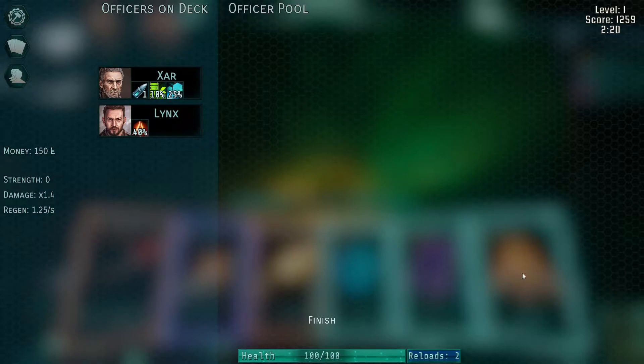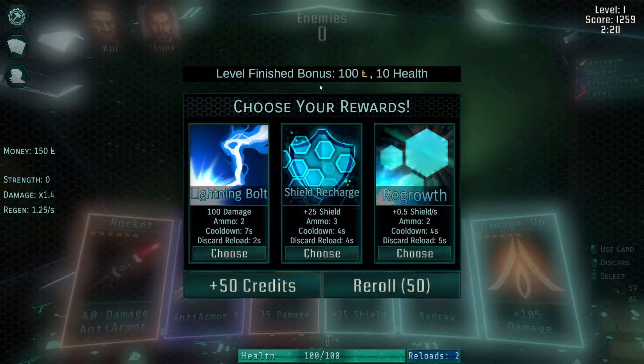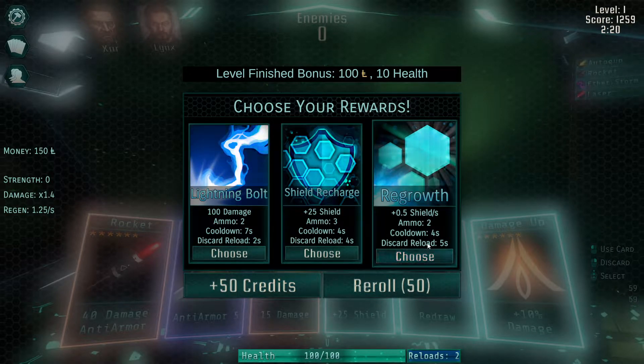We have zero strength, which means all our cards will, despite the damage multiplier, just do their normal damage. Any strength we have would be added on to every damage number — something we might get more of later. There are also different enemy types I didn't even explain. After every level, we get money, we get to recover a bit of health if we'd taken damage, and then we get a choice between three cards, or we can reroll for 50 credits, or just take 50 credits to spend at the next shop.